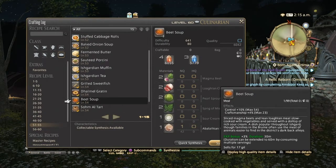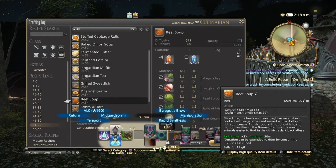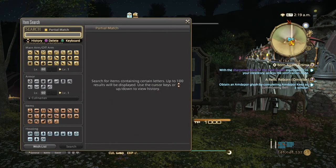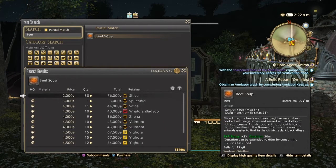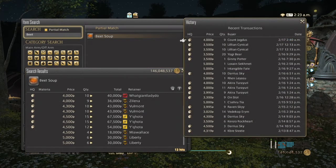Next on the list is Beet Soup, which gives Control and Craftsmanship. Normal quality gives 54 Control and 23 Craftsmanship; high quality gives 68 Control and 29 Craftsmanship. It's a little bit cheaper on the market board but has been selling decently over the past three days, mostly high quality. It gives you that extra boost when turning in items to reach level 60.